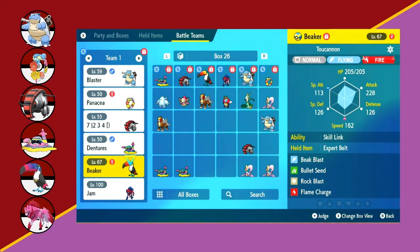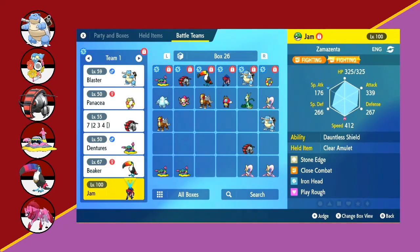We have Toucannon with Tera Fire, Flame Charge, Rock Blast, Bullet Seed, and Beak Blast — the Tera Fire to take advantage of some sun. Finally, we're bringing Zamazenta with Play Rough, Iron Head, Close Combat, and Stone Edge, which can hit pretty much all of their team for really good damage. It's a Clear Amulet set this time, just in case they bring the Granbull. Let's check how it went.